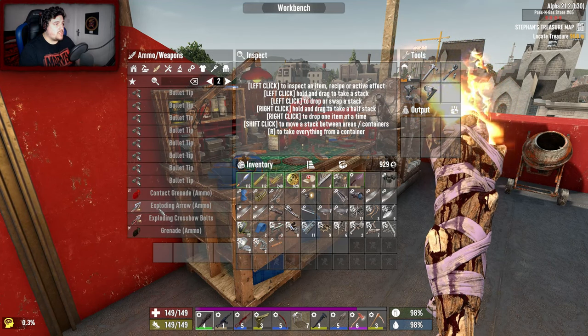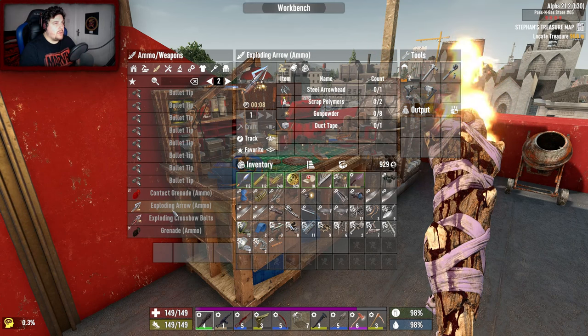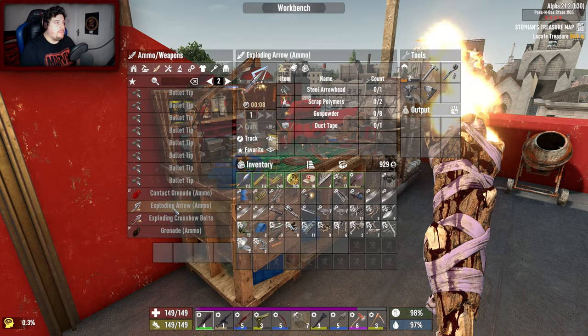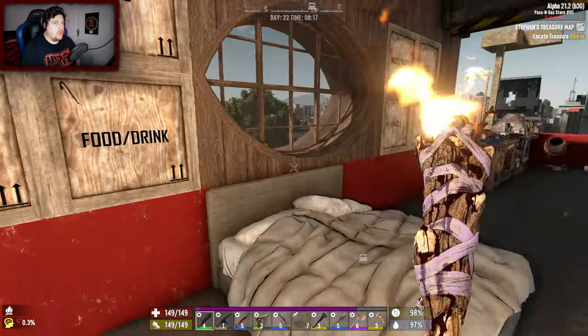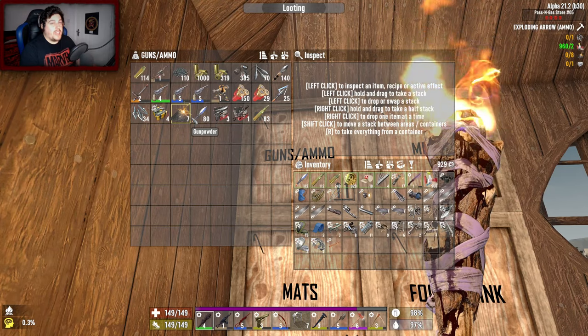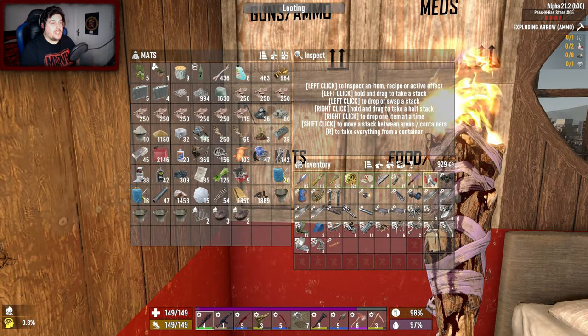We need so much in resources. I'm also thinking about rolling with explosive arrows, but I don't like how expensive it is — it's one duct tape per. Let's craft one to see. Never mind, I only have seven of the eight I need to make it, so scratch that.